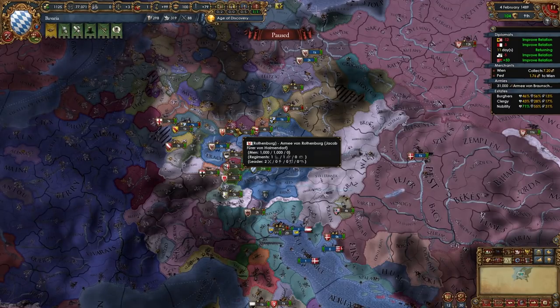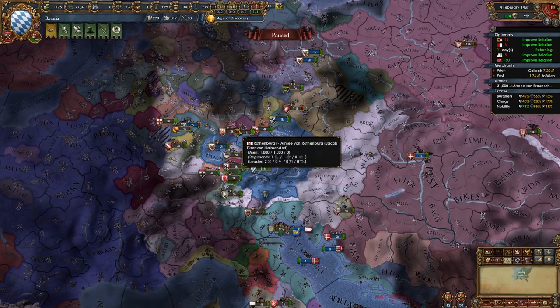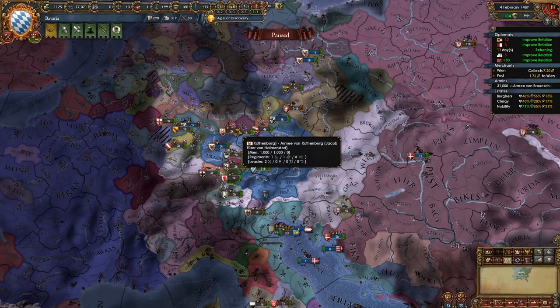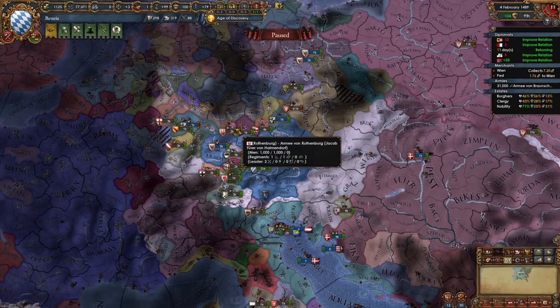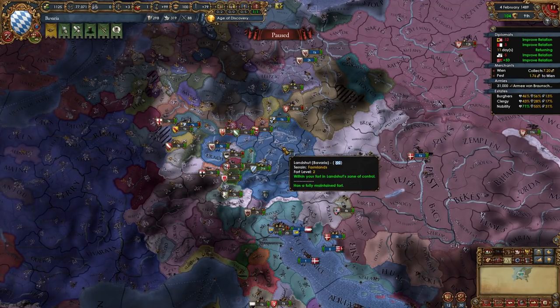The holy trinity: Graphical Map Improvements, Bigger UI 1.31.3 Plus, and Stellaris UI Font. Stellaris UI Font gets five stars from me. Now let's check out some other mods which I love but don't always play with.